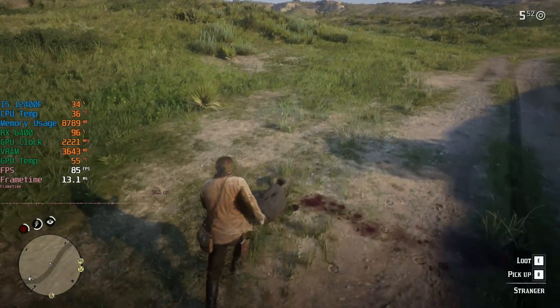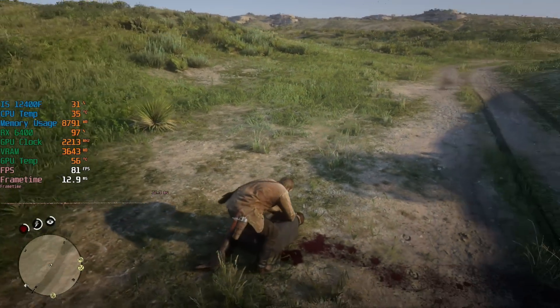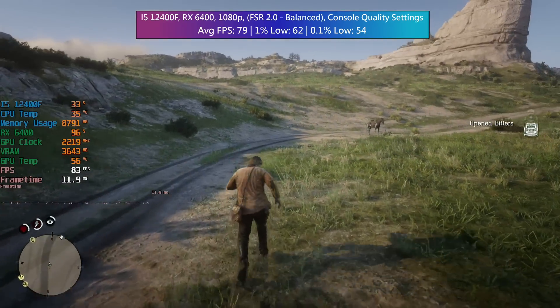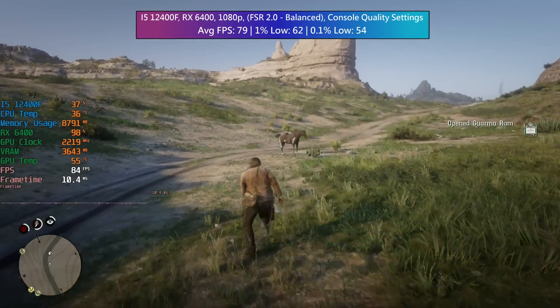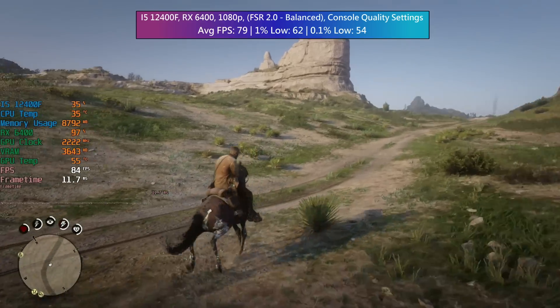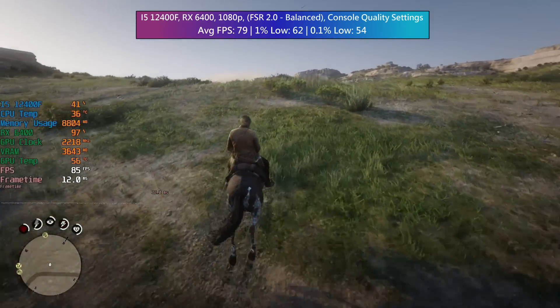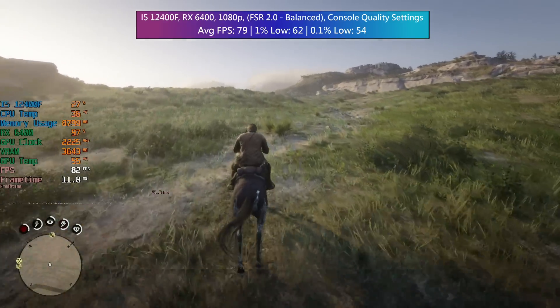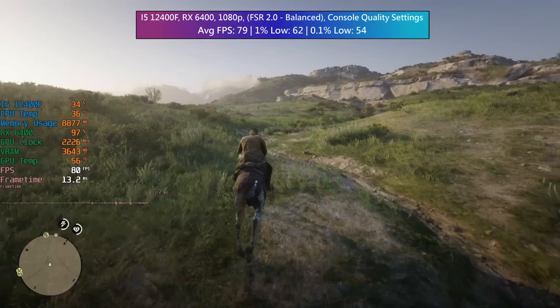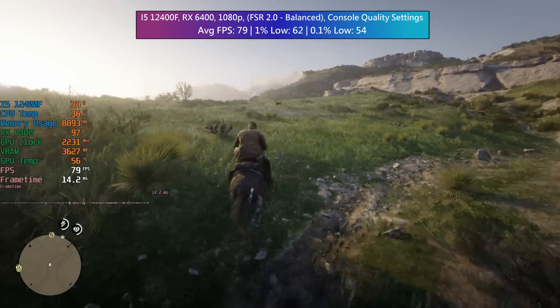Balanced mode is noticeably not as crisp as quality mode, but that's what the sharpness slider is for. I've left it at default because turning it up will be very noticeable in the recorded footage and won't look quite right. I'm still pretty happy with how the game looks though, and this is far less of a sacrifice than dropping to native 900p.